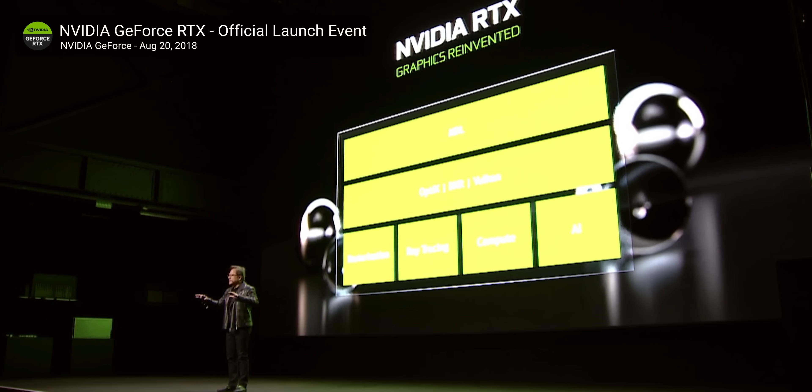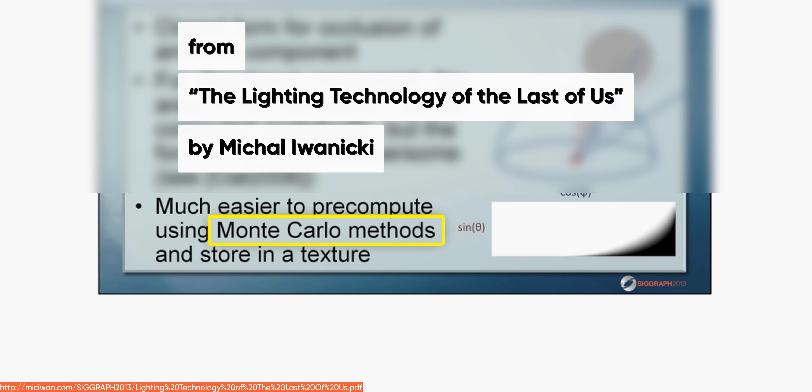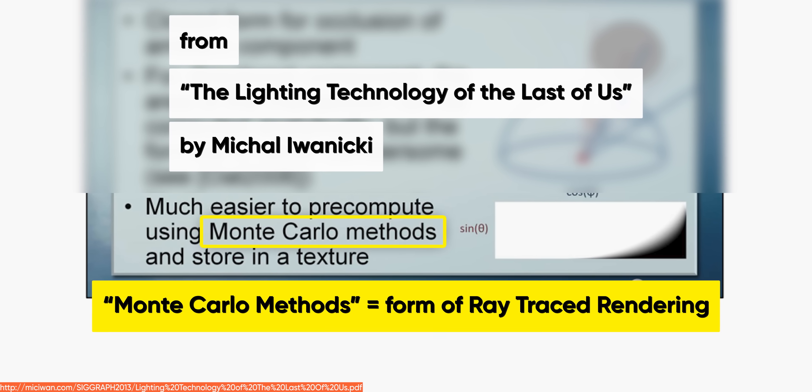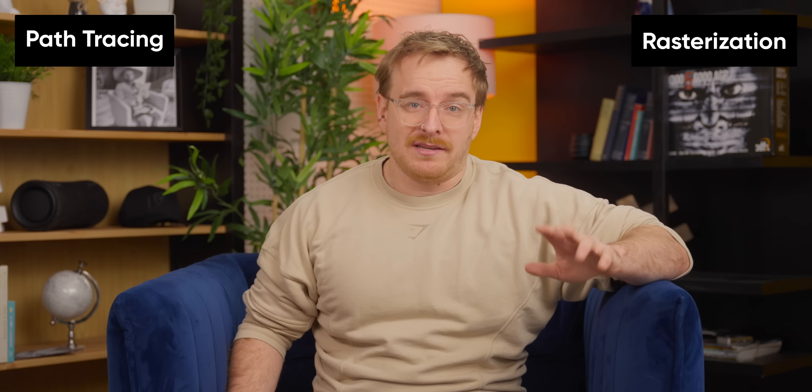But why are we switching in-game lighting to ray tracing, and more importantly, why now? It's been used in film for decades, and long before it was a selling feature on GPU boxes, even video games were using it to create the pre-baked lighting maps used in traditional rendering. You may already know the difference between path tracing and rasterization, but let's lay them out just in case.